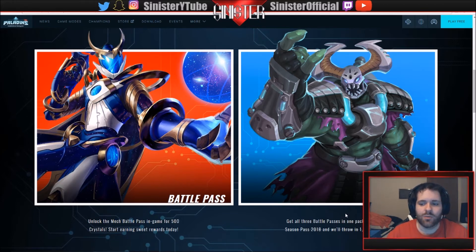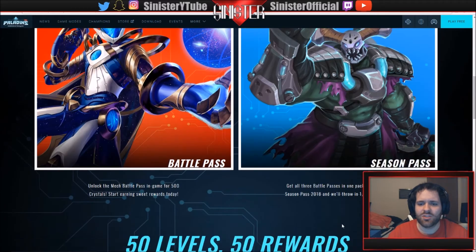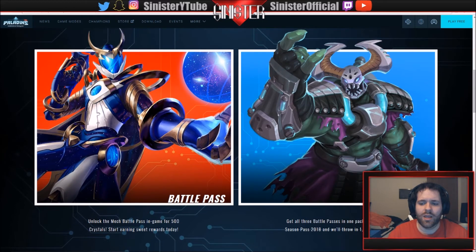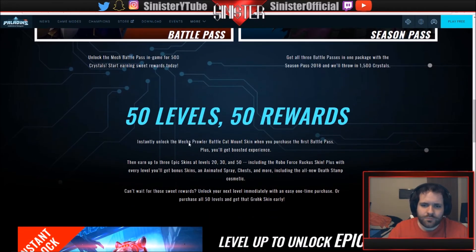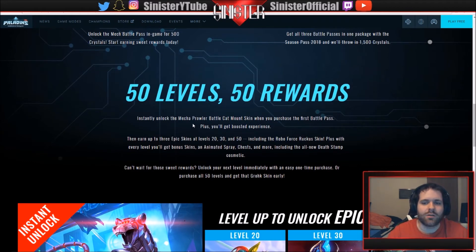Or you can buy the season pass, which gives you all three battle passes for the season. You unlock the current one, and when the next one comes out you don't have to buy it — you already have it. This costs around 30 dollars and you also get 1500 crystals. So effectively it gives you two full seasons of battle pass if you use it smartly: you buy the season pass, get that season, plus 1500 crystals — and since each split is 500 crystals, you essentially get a free season thrown in.